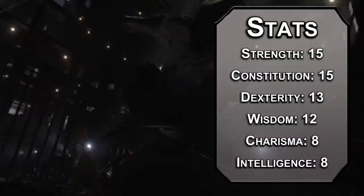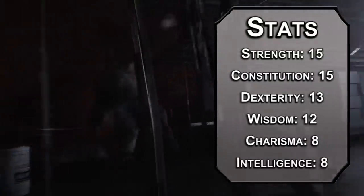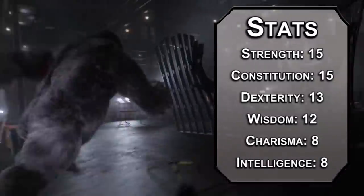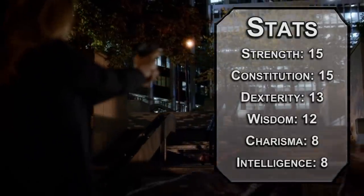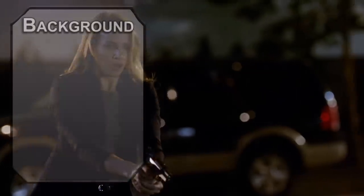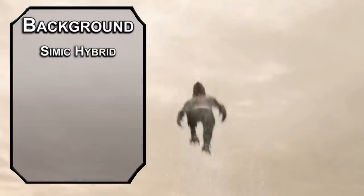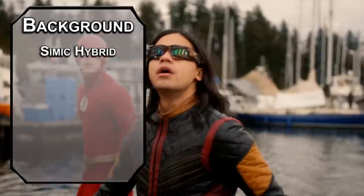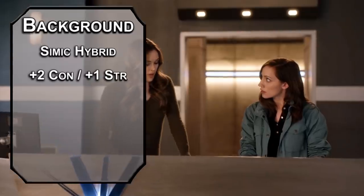Dump your Intelligence and Charisma at 8. You're so stupid and bad at talking. Nobody knows if your origin story is accurate — you can tell your people your dad was a shark god, but they don't believe you, and you're just a giant shark man standing right in front of them. Since your origin story is 'walked into a tavern, already a shark,' what more do you need to know? I'm just gonna make you a Simic Hybrid so we can swim right away. You get plus two Constitution and plus one Strength — the plus one can go anywhere, but Strength is gonna be the best bet.